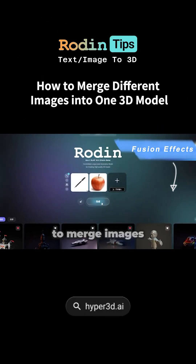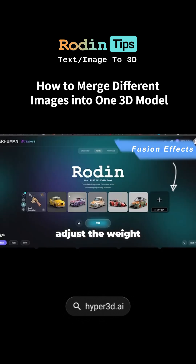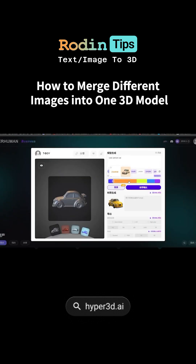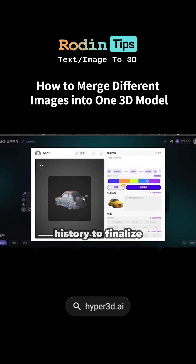Another cool feature is the ability to merge images, up to five at once. You can slide to adjust the weight of different reference images and play around with fusion effects. For example, I merged five differently styled cars into one model. You can tweak settings to create models with different styles and finally choose one from your history to finalize.